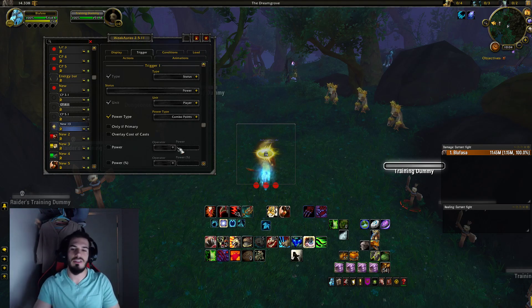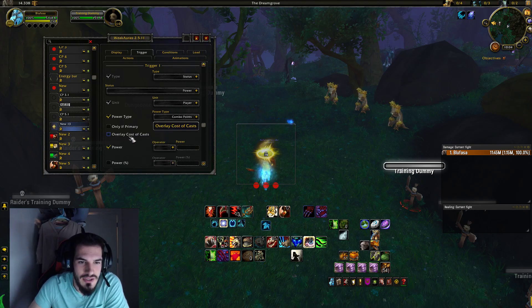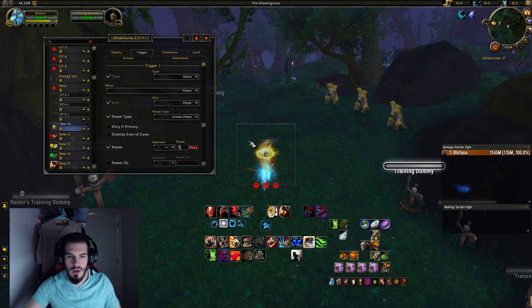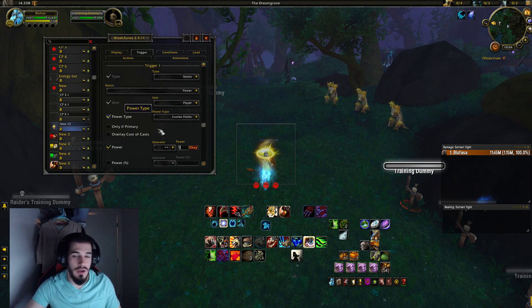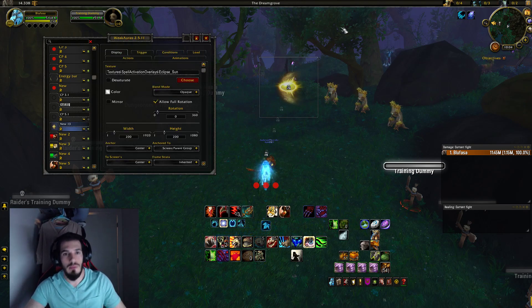I had such a hard time — I was watching so many videos and maybe you guys already had this set up. Here it is for you now, hopefully this clears it up. The power operator: we want 'greater than or equal to' — is this my first one? Greater than or equal to 1. Is this my second combo point? Greater than or equal to 2. And then three for the third.